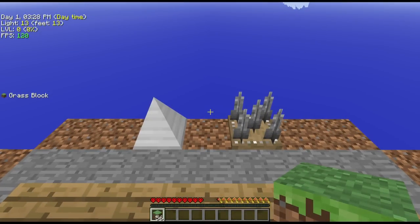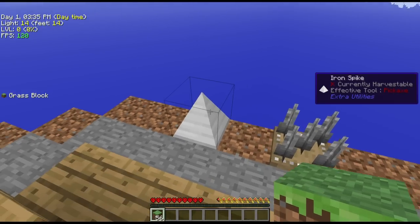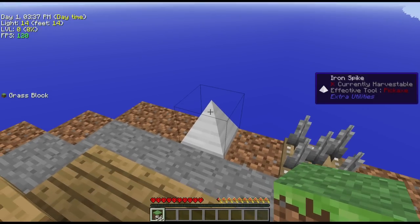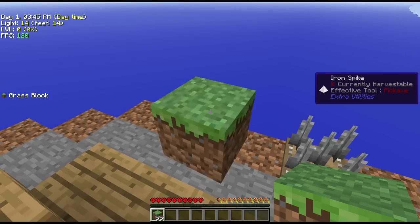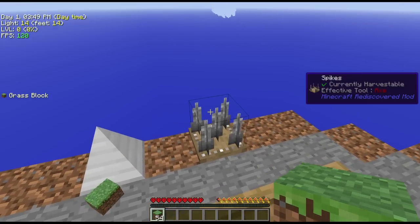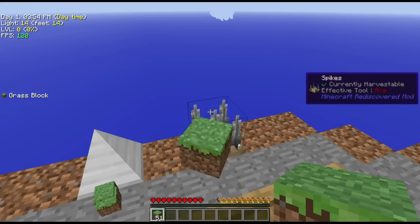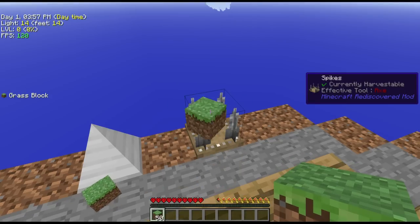I'm in a test world here because I wanted to test these spikes and how they react to mob drops. These are the iron spikes I wanted to make initially, but I can't figure out how to craft those carpenter's blocks for it. When you throw items at the iron spikes they stay there just the way it's supposed to be, but these other spikes destroy the drops — so we cannot use them for our kill chamber. They're absolutely useless.